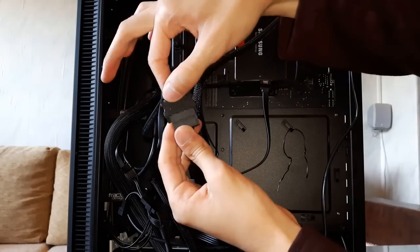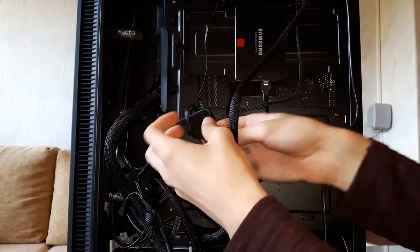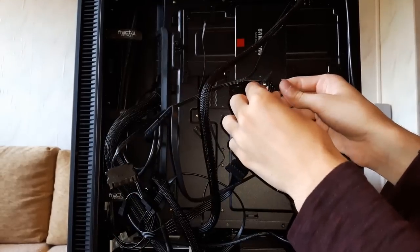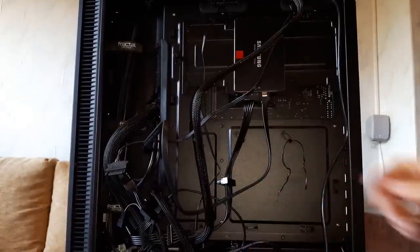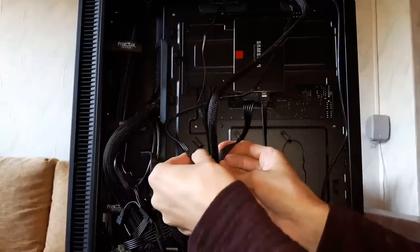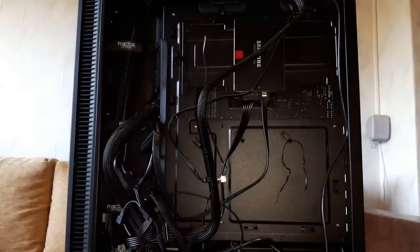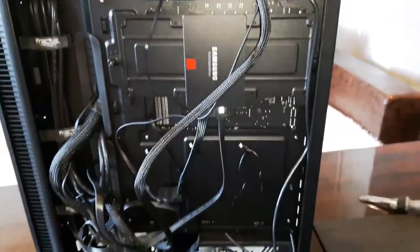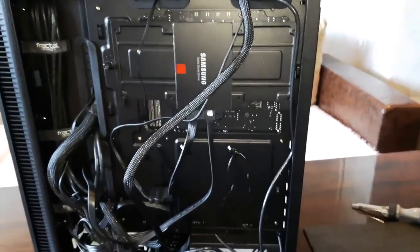The cable management is terrible right now — I'm gonna remove this and put it on the bottom. Let's plug this back in like so, and this should be placed over here. Everything — absolutely everything — is done. Now what's left is the cable management, which I'm gonna do after I test out the PC. If it works well, then I'll cable manage it. So let's move to the other room and start it up.